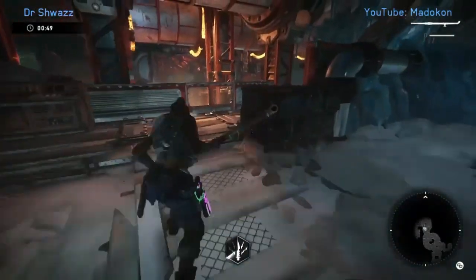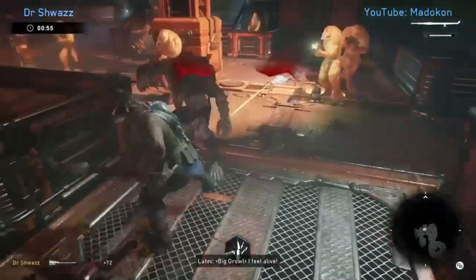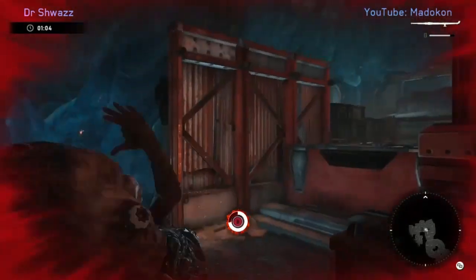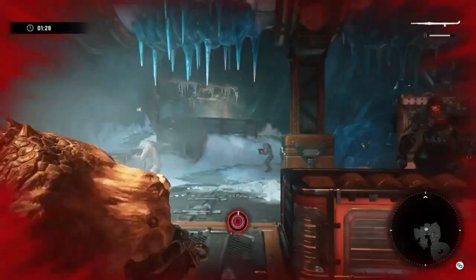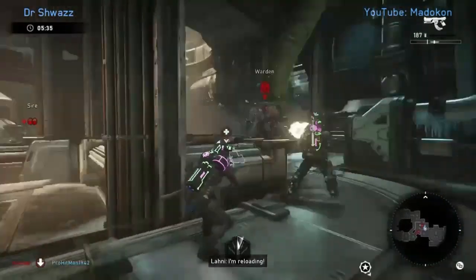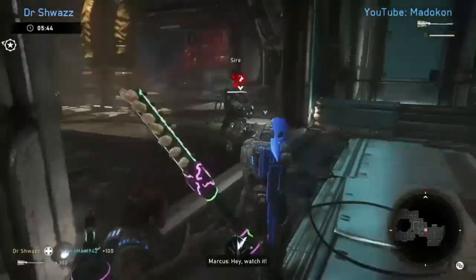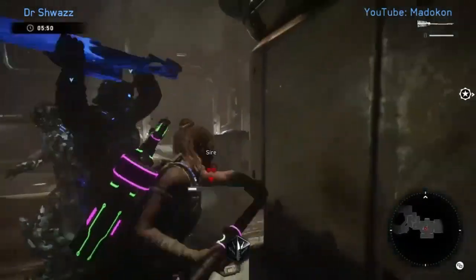On to Sires. If a Sire grabs you, even on beginner difficulty, you cannot tap out of it — no matter how hard or how quickly you tap B. You need the help of a teammate to release you. All tapping B will do is elongate how long you are kidnapped. For example, here we have a teammate that gets kidnapped by a Sire, and you cannot tap out of it unless you kill it or deal enough damage for it to die from the bleed. Just a little FYI.